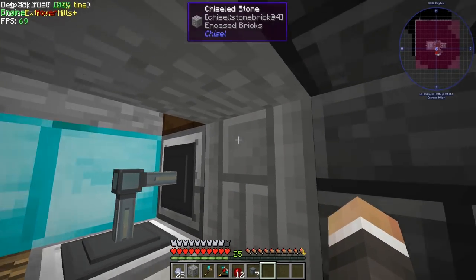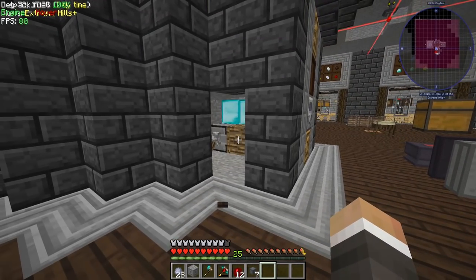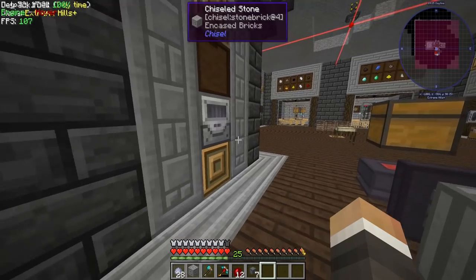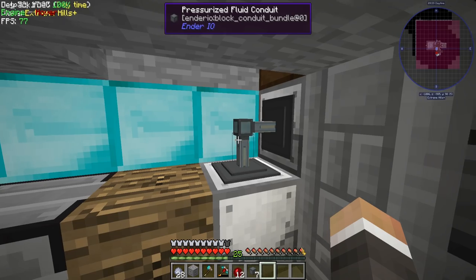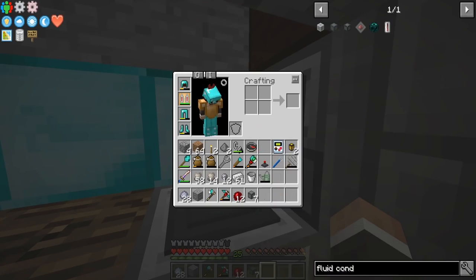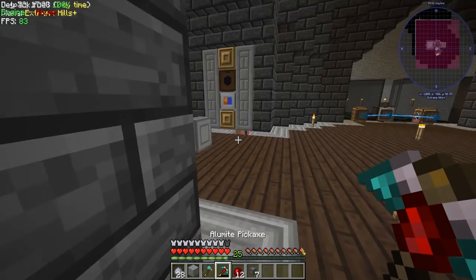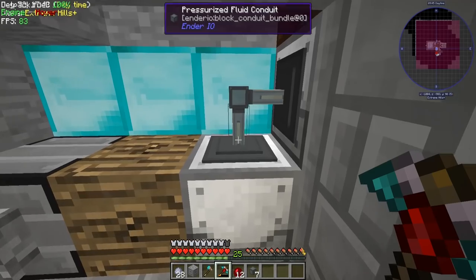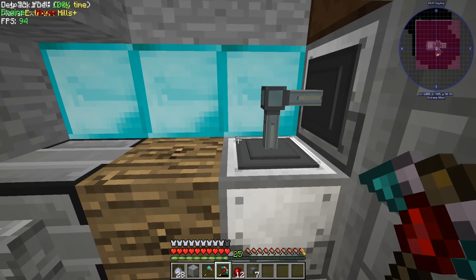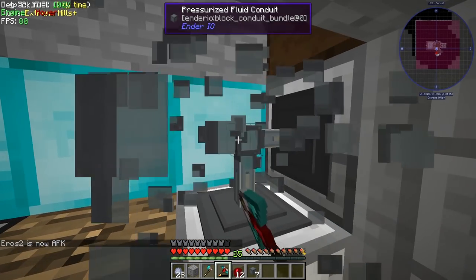We need pressurized fluid conduits to move the fluid. All we need to do is right-click this side to extract, right-click this side to insert, and set it to 'active without signal' so it pulls out without a redstone signal. There we go - all the latex being moved out into the latex processing unit. After that we need to get water over to the latex processing unit as well, which could prove a little trickier.